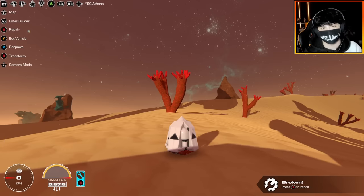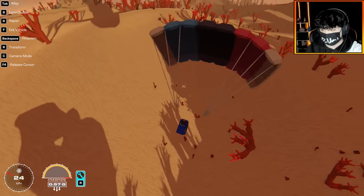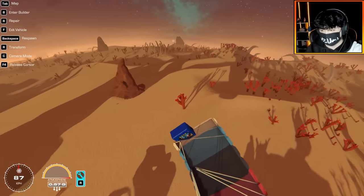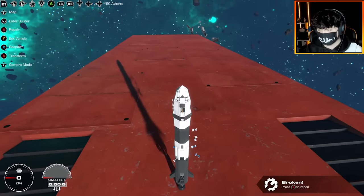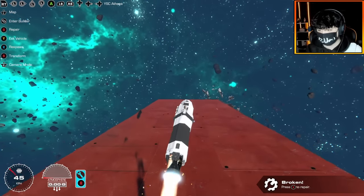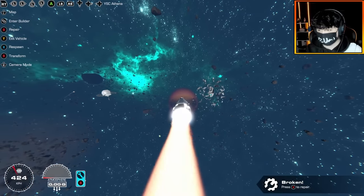We got the parachute mod working. I just had to reset the game there, but it seems the parachute is actually pushing me up, so this might not work. Screw it, let's just do it. I'm gonna decouple the booster because we don't need that — it's actually harder to turn in space with it on, but we're just gonna head straight towards the planet now.